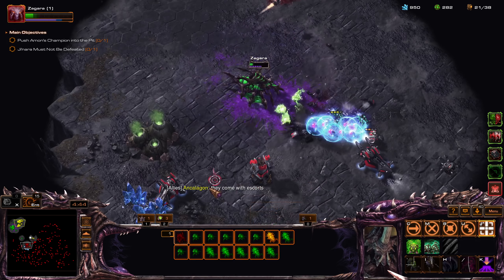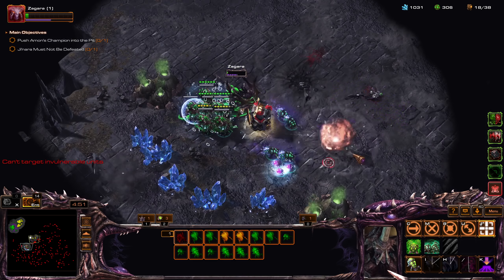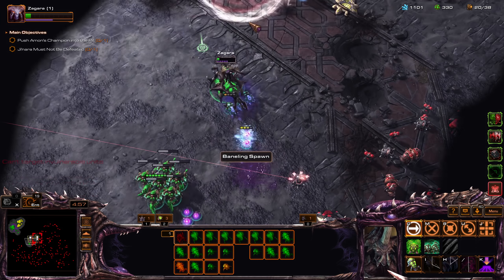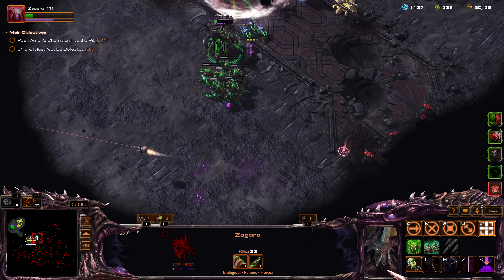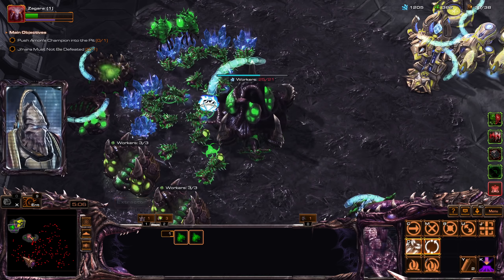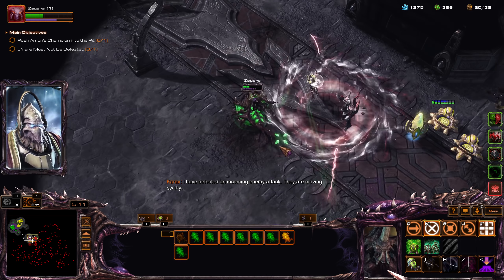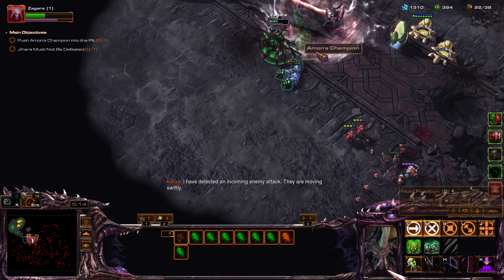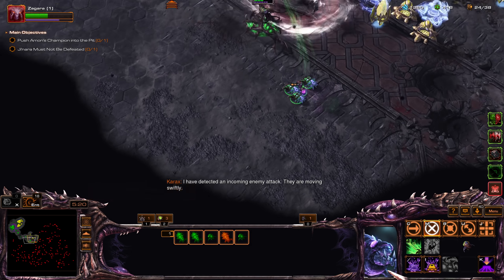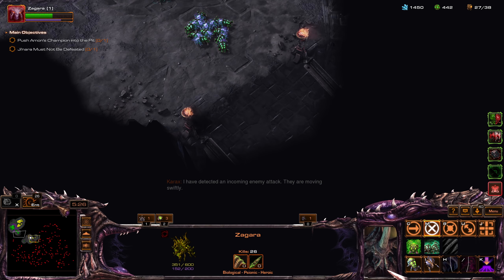Attacking here. Another attack wave? I have detected an incoming enemy attack — they are moving swiftly. That's an early attack wave, I was not expecting that at all.